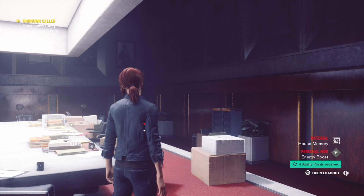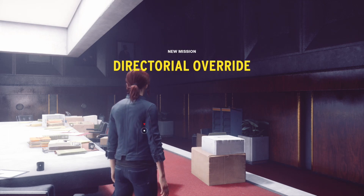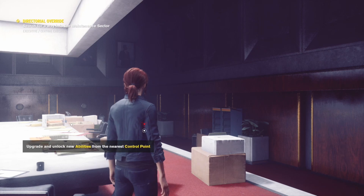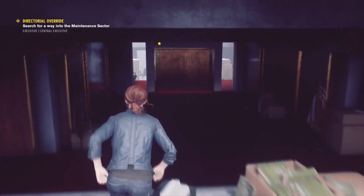Once you find Emily, you're gonna have a little bit of a cutscene and she's gonna tell you we need to find Marshall and Dr. Darling. So we've got to go down to the maintenance sector here in a moment.